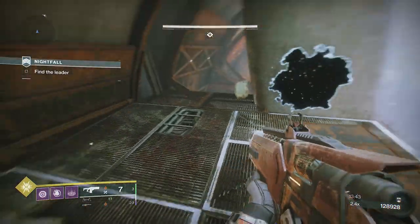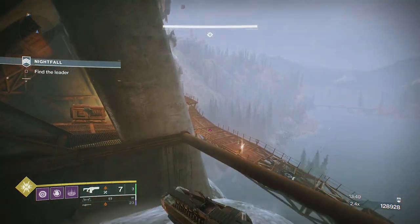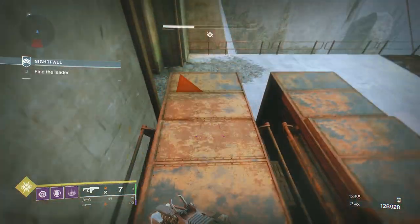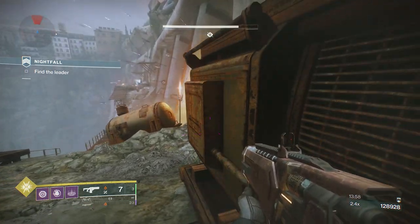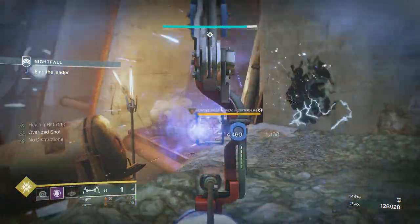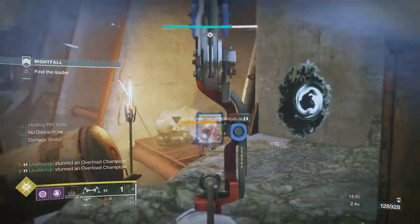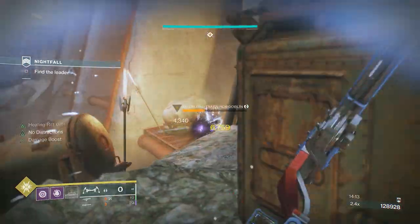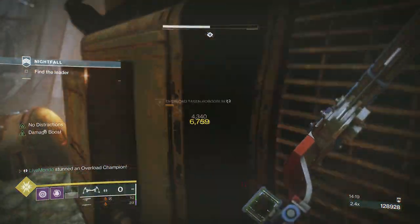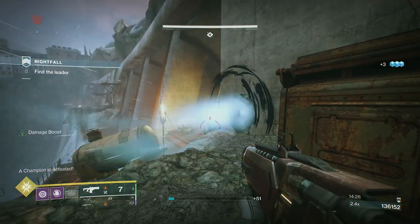That leaves us an overload and an unstoppable. I'm going to Mary Poppins all the way past them. Watch out for the bloop wall and jump over the other side — now we're in a safe position with the higher ground. When you hit one of these overloads with a charged overload shot, they don't fire the retribution blast at you because you disrupt them immediately.